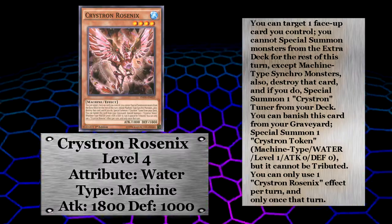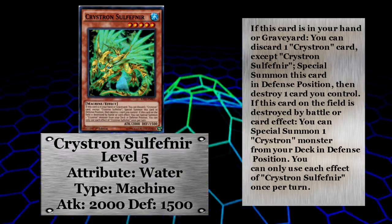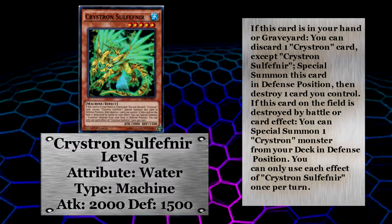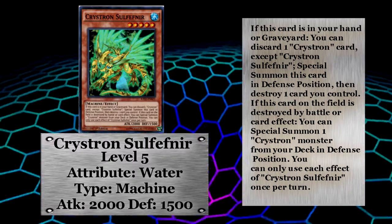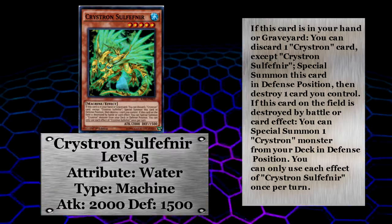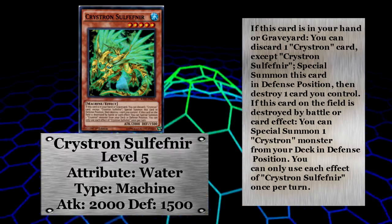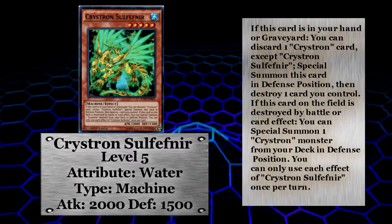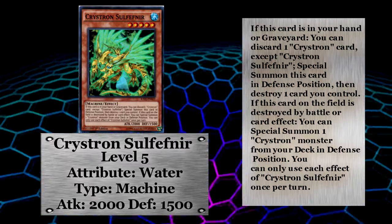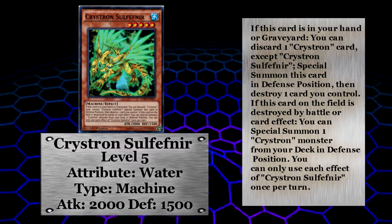Of course there's always the exception that proves the rule, and in this case we have Christron Slfephner. Slfephner is 100% a three-of. This level five will start so many of your combos — I wouldn't even think of running less. You can special summon Slfephner from your hand or grave by sending a Christron card from your hand to the grave. Once he's been special summoned you have to target a monster you control and destroy it. But if Slfephner is destroyed by battle or card effect, you can special summon a Christron monster from your deck. Slfephner sets up your grave when you special summon it, sets up your field when it gets destroyed, and it can do it all in one swift shot. It can also be tribute summoned if you end up going up against monarchs or other decks that punish special summons.